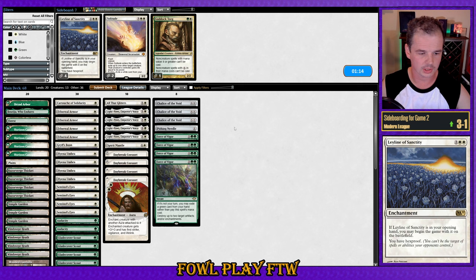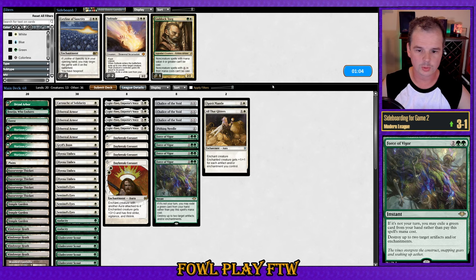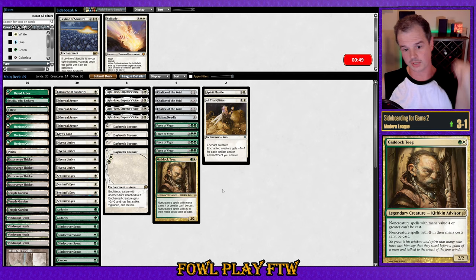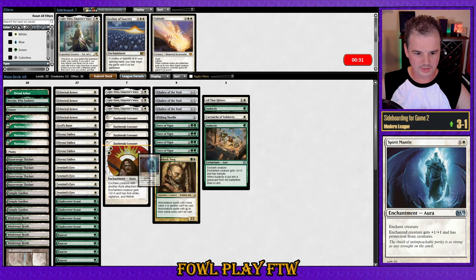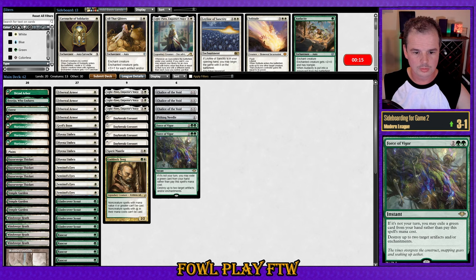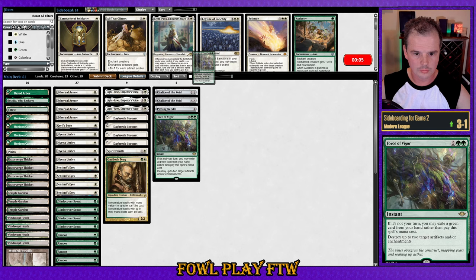They do have Thassa's Oracle to win, so Leyline of Sanctity won't stop a Grapeshot. Mostly we want to trim expensive stuff and streamline. We'll cut a few cards — our two easiest cuts. We probably want Light Paws just to rush out and defeat our opponent quickly. Gaddock Teeg can also come in because that stops Engineered Explosives — next-leveling our opponent. Our evasion is probably reasonable since they can generate tokens with their lands. Let's go for a semi-even split. Chalice on zero just shuts off their whole recursion with Mox Amber and Mishra's Bauble.